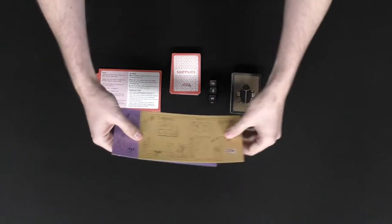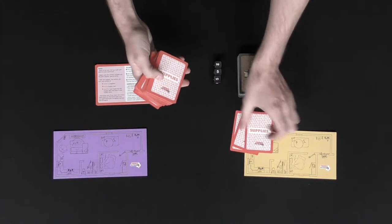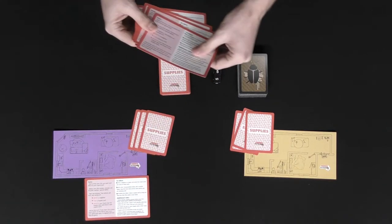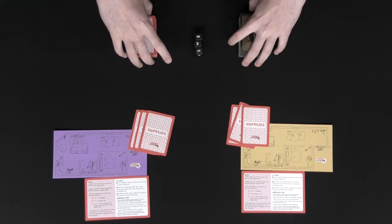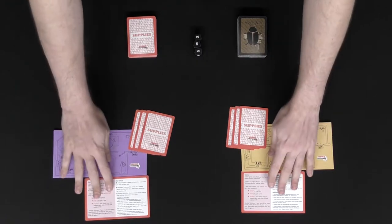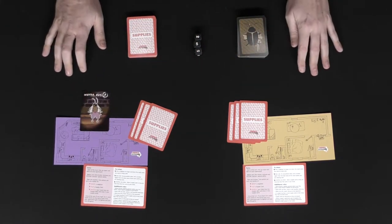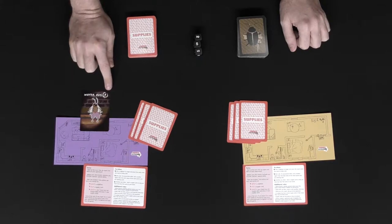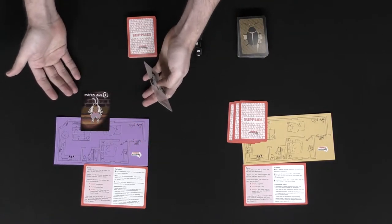Give each player their apartment mat and three supply cards. Give each player one of their player reference cards so they know what to do on their turn. Then pick a starting player — whoever most recently saw, owned, or had some type of experience with a cockroach. To begin the game, that player takes the top card from the cockroach deck and puts it in their apartment, then checks to see if the cockroach has any abilities and notes the cockroach's number — in this case, one.